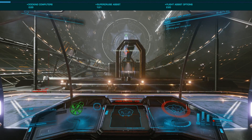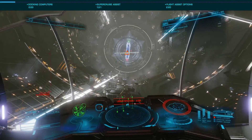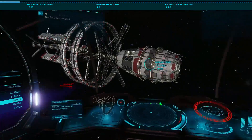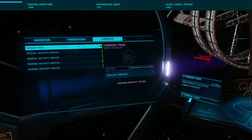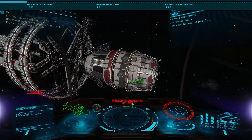In this Quickie with Exesius, we look at the flight assist modules available via outfitting. These modules not only make certain repetitive flight tasks easier via automation, but they ease the steep learning curve for new pilots. Let's look at the standard and advanced docking computers and Super Cruise Assist modules.